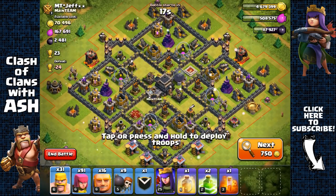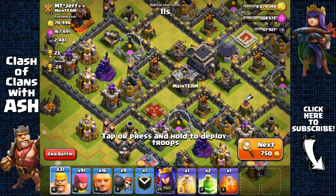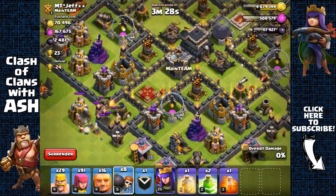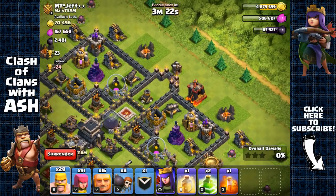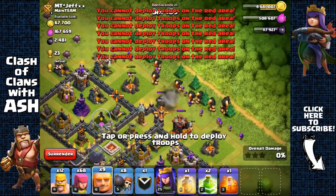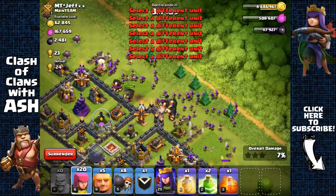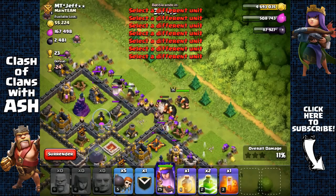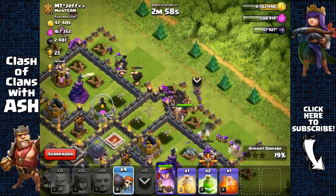Another max defense town hall 9 base. Let's count the tiles — one, two, three, four, five, six, seven, eight, nine, ten, eleven. Let's test for anything inside that clan castle — probably didn't trigger it, but let's just go for it. Spread those barbarians around, giants around — they're all going to meet up towards that tesla. The reason I spread them is to have the splash defenses distracted and have my troops shielded at the same time.